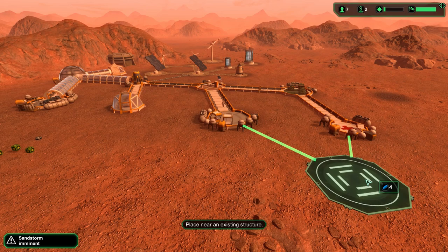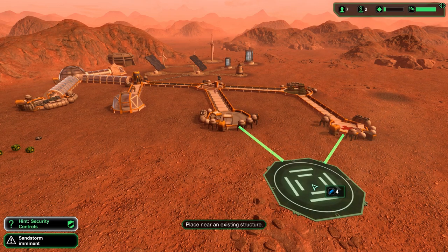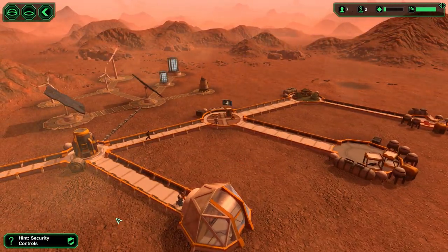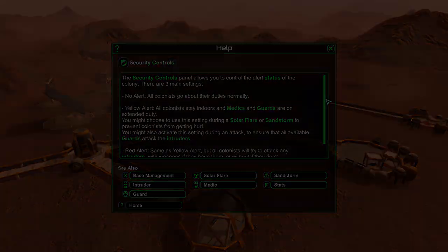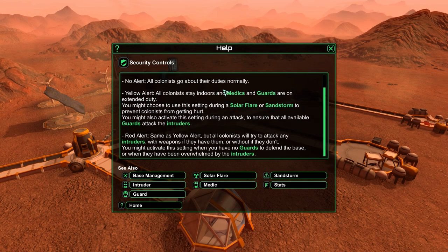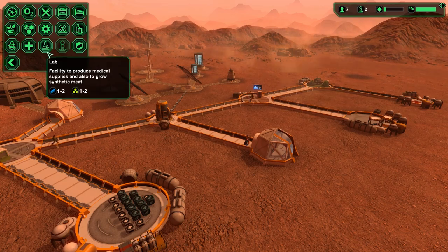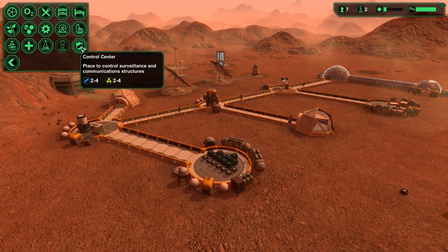I want the landing pad close to the front airlock — we can hook these up even to dead-end buildings. Sandstorm! Wait, what? What does a sandstorm do? Is everyone going to be able to get inside? Security controls — let me study this. If you have a security center you can set it to yellow alert so that colonists stay indoors. There are medics and guards that go on duty so you can keep them inside so they don't get hurt. You can also activate guards against intruders, and at red alert colonists will try to attack any intruders even without weapons. I didn't know there were intruders! I've learned something today. We do not have a security control center — maybe we should.